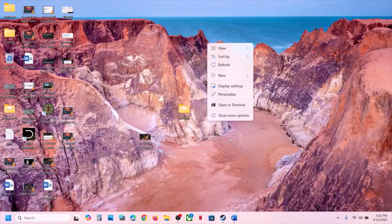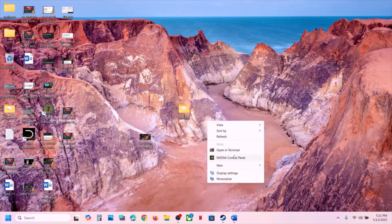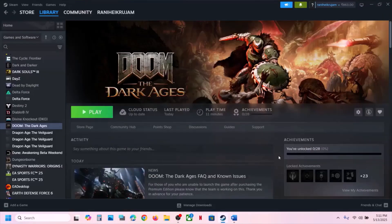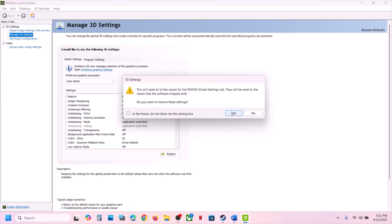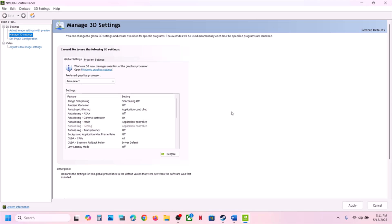Right-click the desktop, click on Show More Options, then click on NVIDIA Control Panel. Once the NVIDIA Control Panel is open, go to Manage 3D Settings. Click on it and you will see the Restore option. Click on Restore, click Yes, and once done hit Apply.